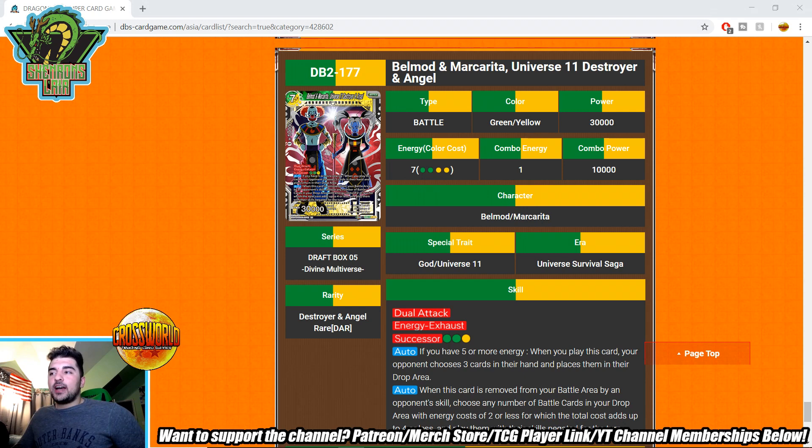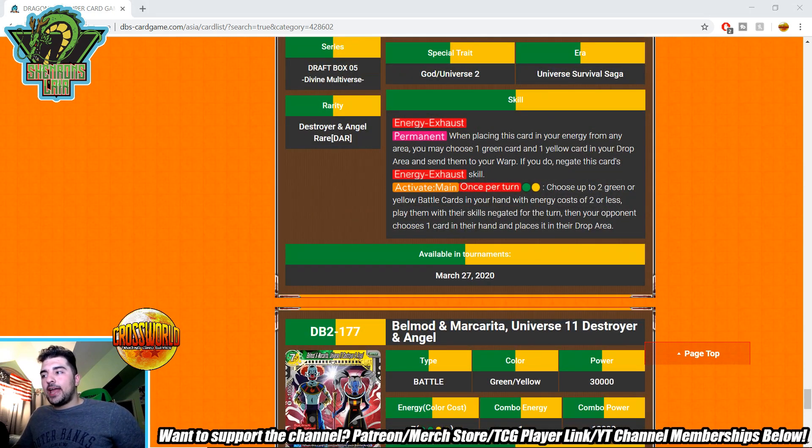Belmod — this card is probably the best one in the entire set of Destroyer and Angel rares. Dual attack, energy exhaust, Successor for two greens and a yellow. Auto: if you have five or more energy when you play this card, your opponent chooses three cards in their hand and places them in the drop area. Auto: if this card is removed from the battle area by an opponent's skill, choose any number of battle cards in your drop area with energy costs of two or less whose total adds up to four and play them with their skills negated. If they remove this you float — really really powerful. Best one in my opinion.